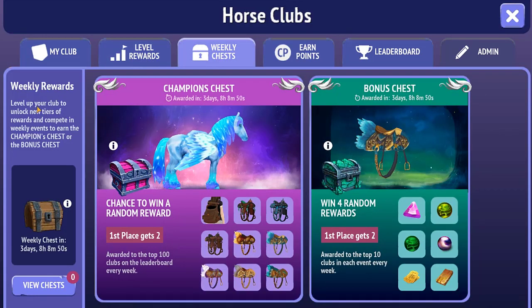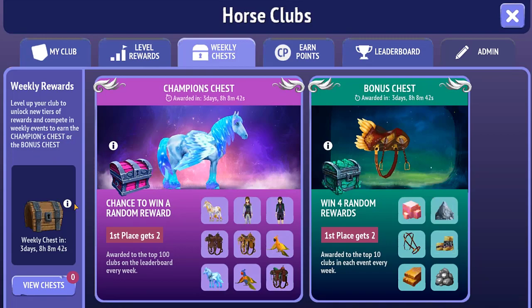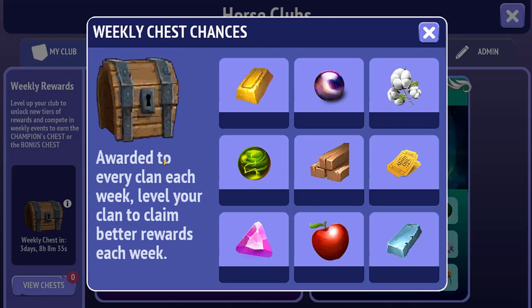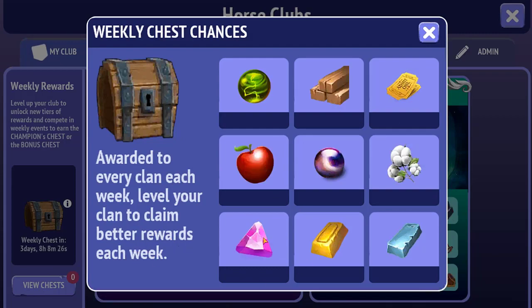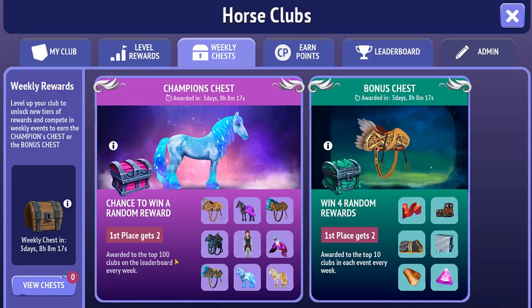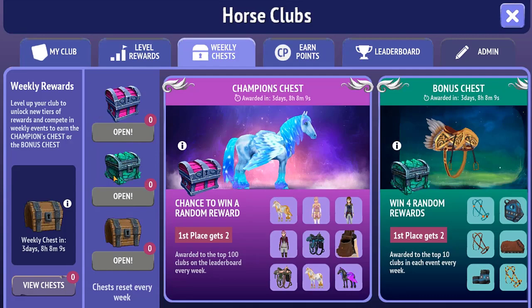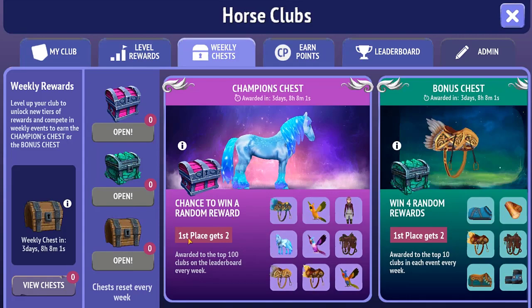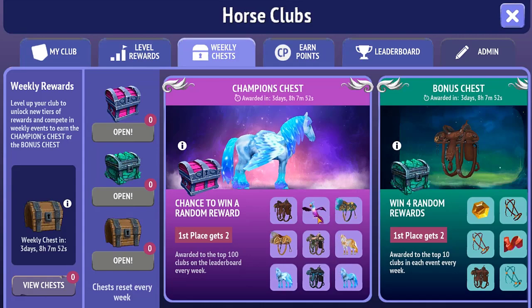Next is the weekly chest. Level up your club to unlock new reward tiers and compete in weekly events to earn the champion's chest or bonus chest. The weekly chest is awarded to every club each week. Looking at the contents: there are tickets, black pearls, gems, regular resources, and orbs. Chests reset every week. The champion's chest awards a random reward — first place gets two — and is awarded to the top 100 clubs on the leaderboard every week.